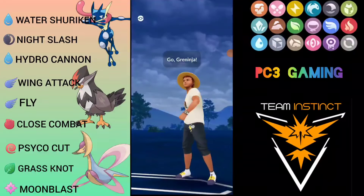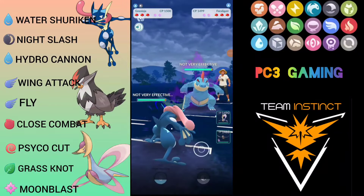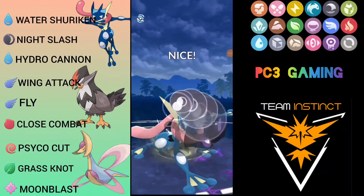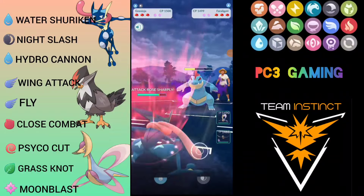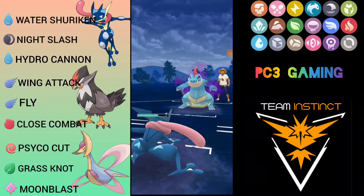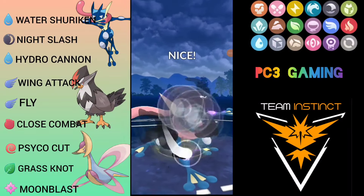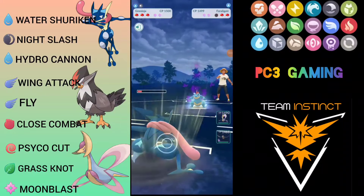Opponent decides to resign — maybe he thought I was running Brave Bird which would just knock out. Moving to the next opponent: Feraligatr versus Gray Ninja. I throw Night Slash immediately — fast moves are resisted from both ends, but Night Slash does neutral damage. I do get the boost, which is very good. I decide not to shield because I can survive a Hydro Cannon — and I do, though it puts me in red health.